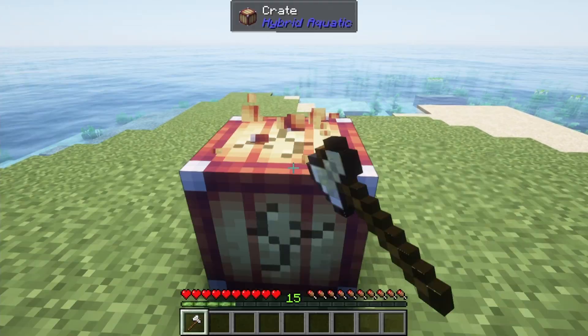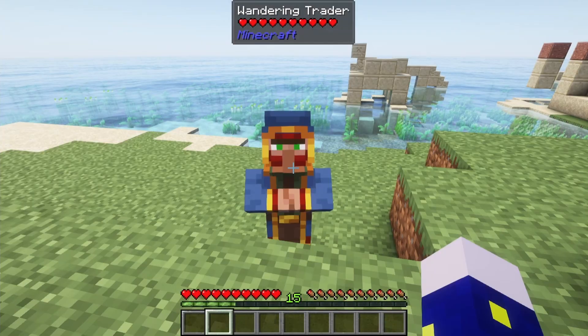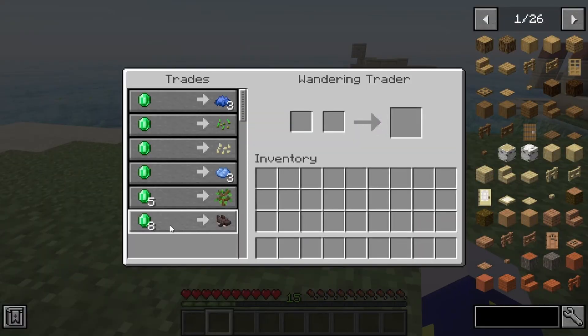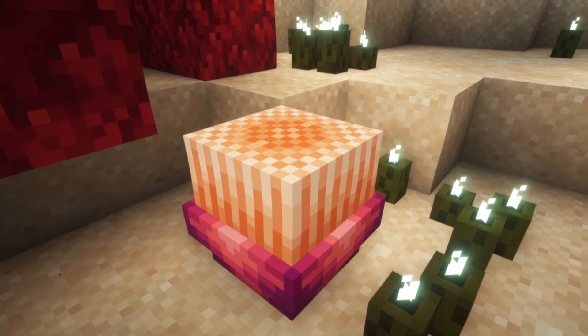You also have a chance to fish up a crate. You place these down and must break them with an axe to get a random item from them. Wandering traders now have a chance to sell shark plushies for eight emeralds. And lastly, you can now find anemone blocks inside of coral reefs.